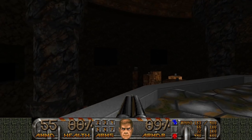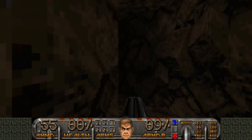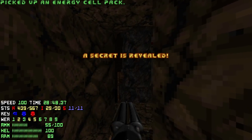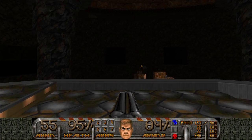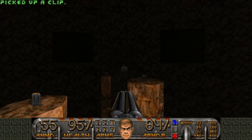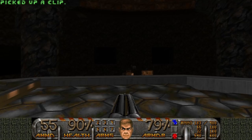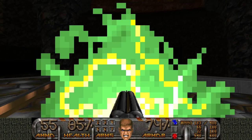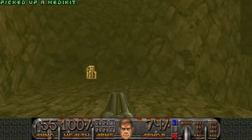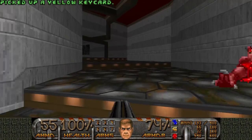Final secret — right here. More cells. That's 11 secrets, nice. And we can also go for the yellow key. Doom platforming — yes, love it. Oh no. Can't I just do this? Good to know for next time.